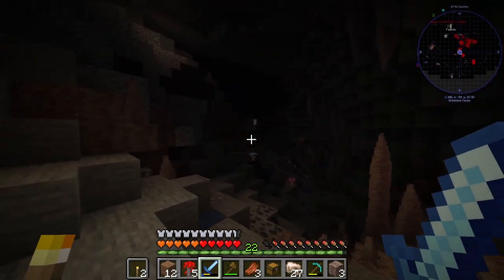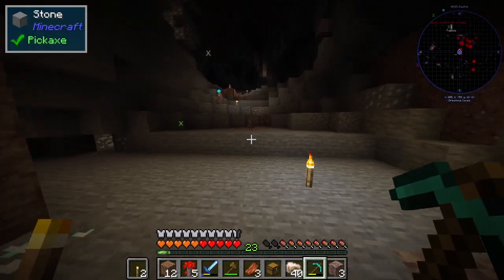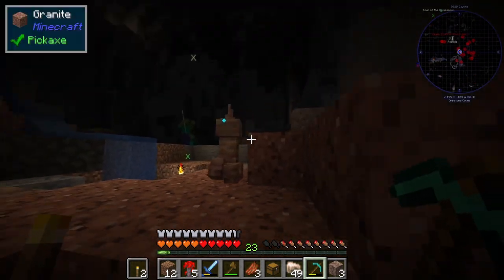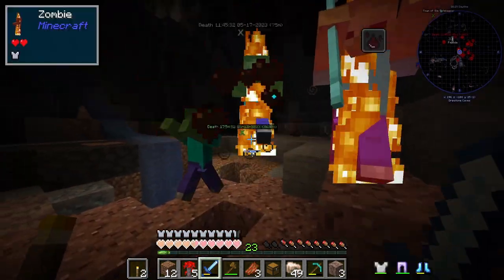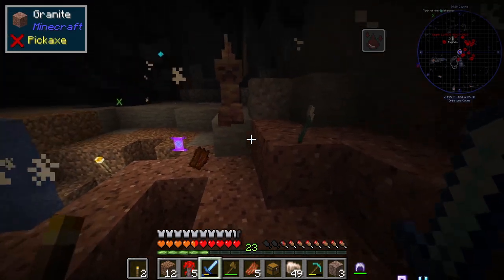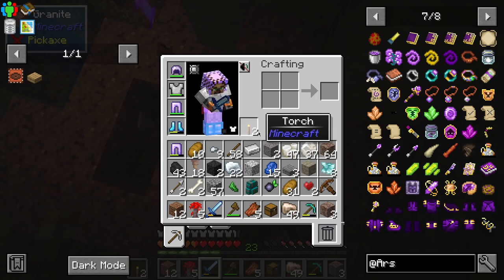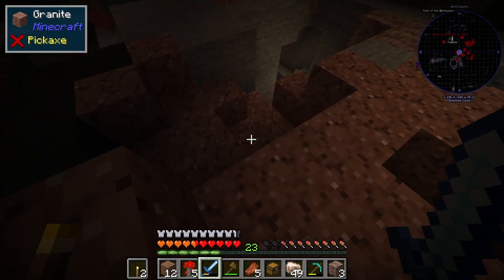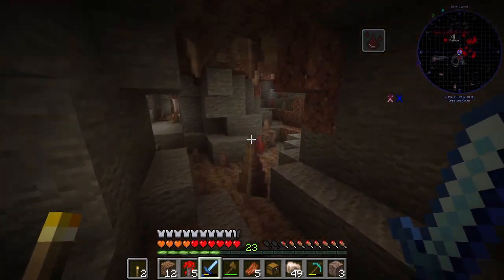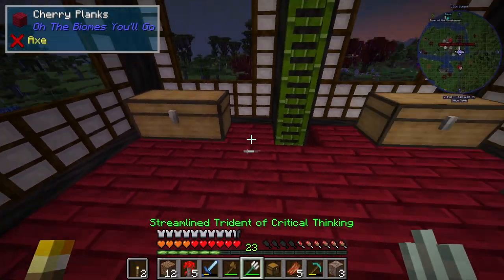Two hits — this is a big system. We'll grab the last little bit that's here and then head out; I think 40 will be good. Whoa — he's got a trident! He dropped the trident, he dropped the trident! I'll take the iron. Streamlined trident of critical thinking — thank you! So, a trident — that's cool.